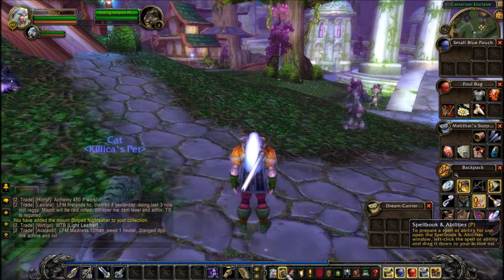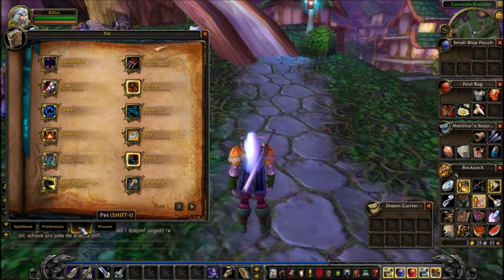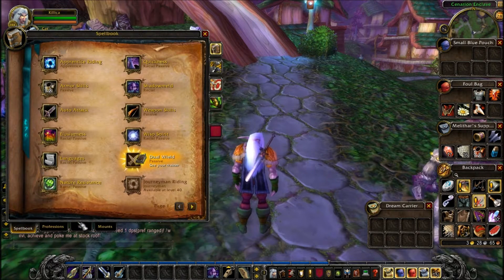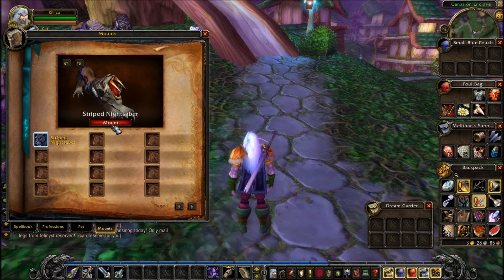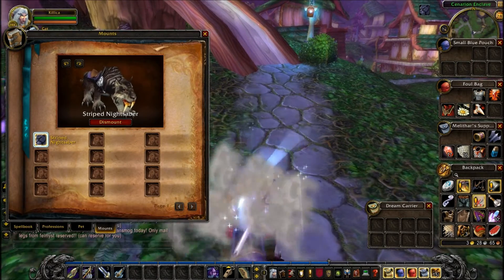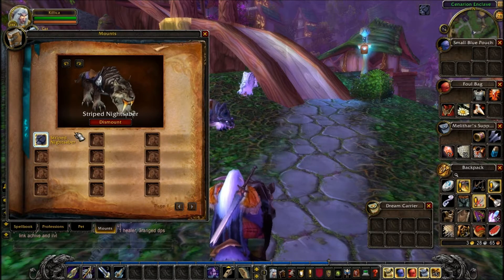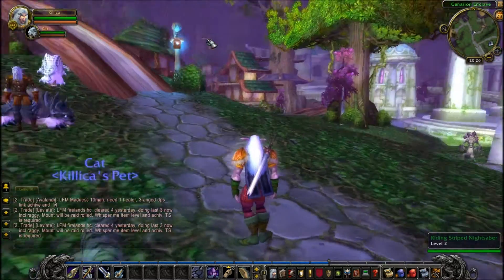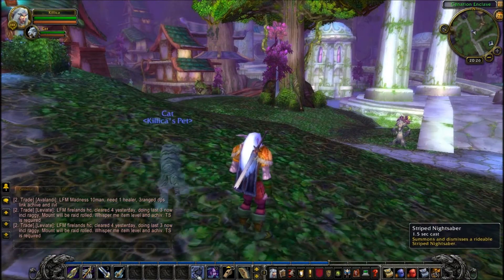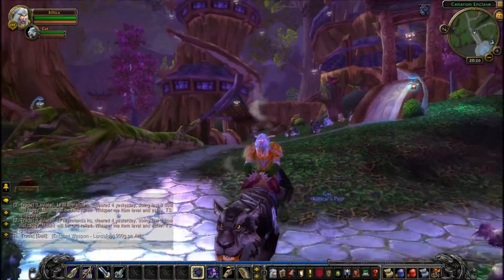Now click here — Spellbook and Abilities. And go to Mounts. Click Mount. Now you have the mount! Congratulations! Now you can drag this to the action bar and to mount your mount just click it. Now you finally have your first mount.